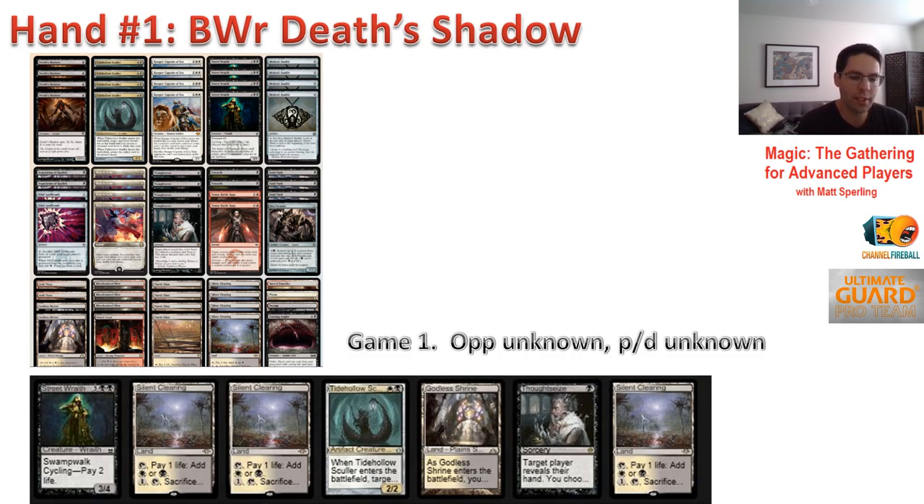The hand is: Street Wraith, three Silent Clearings, a Tidehollow Sculler, a Thoughtseize, and a Godless Shrine. First of all, I want to talk about the general approach — how am I approaching this type of hand?